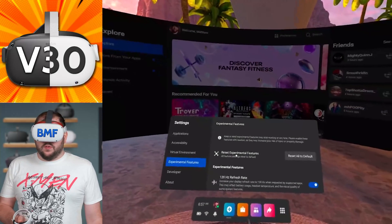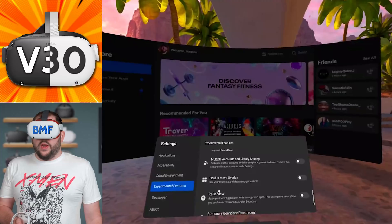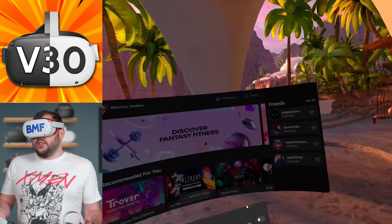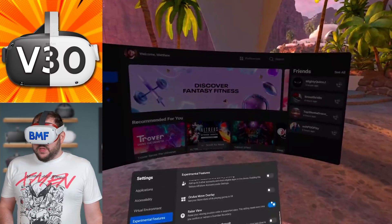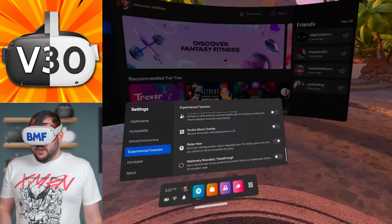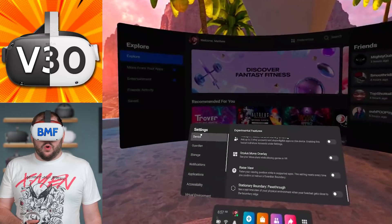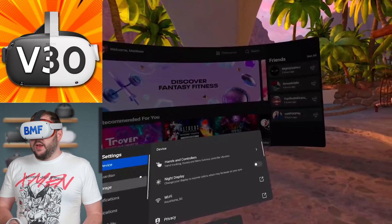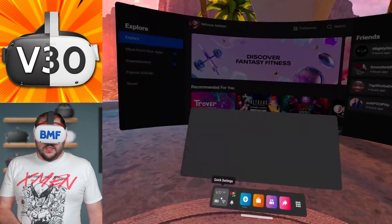The other accessibility addition is Raise View, found under Experimental Features. You hit Raise View and it pops your view up about 16 inches higher — which is too high for me standing, but if you're seated it's perfect. That allows you to raise your view height whenever needed. As for the mic settings, those aren't functional right now because everyone needs to be on version 30. According to Oculus, once the full rollout is complete they'll enable that feature, so I can't demonstrate it just yet.